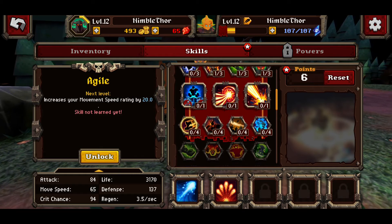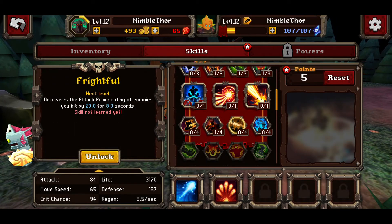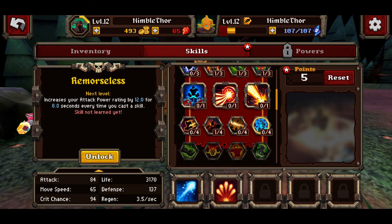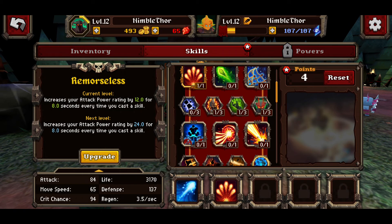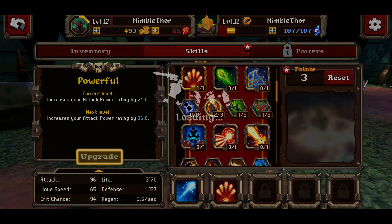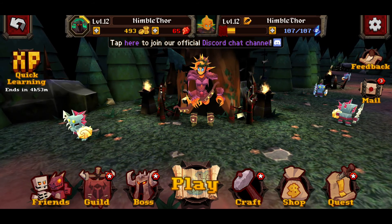We have six skill points to spend. I'm going to unlock Critical Strike, then there's one that decreases the attack power rating of enemies when you hit by 20 for 8 seconds — that's pretty beneficial. Another increases your attack power rating by 12 for 8 seconds every time you cast a skill. I'll upgrade the main skill a few more times as well since more power is always good.